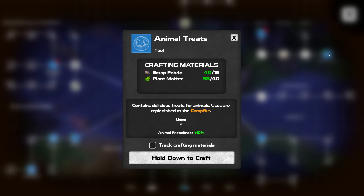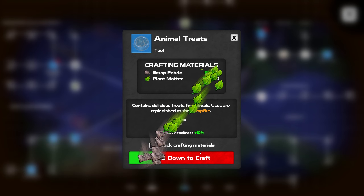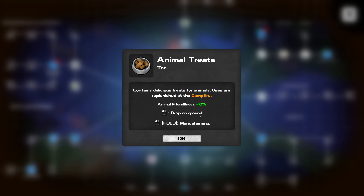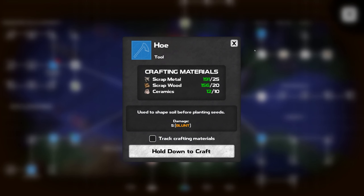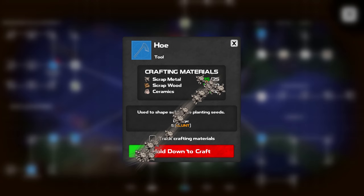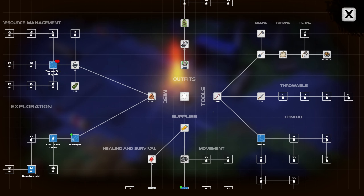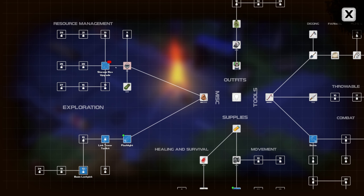Sure, why not. Contains delicious treats for animals — uses are replenished at the campfire, friendliness plus 10, drop on the ground, manual aiming. And diggy diggy hole — oh no, this is a hoe, not a hole. Used to shape soil before planting seeds. That seems useful if we're trying to do some seed planting, so we'll blow through all of our ceramics to make a garden hoe to go with the shovel we've never used.